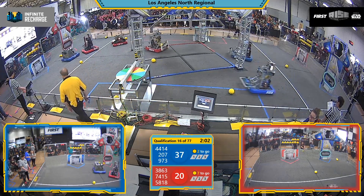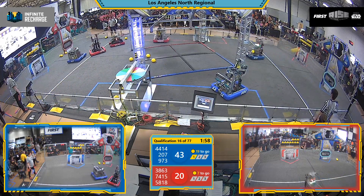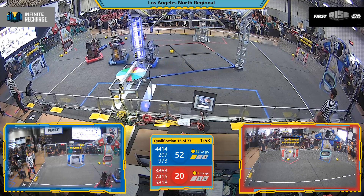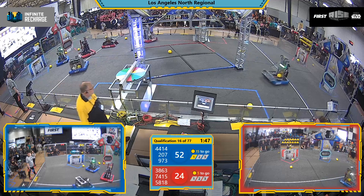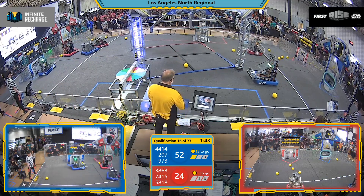There's five fuel into the top power port for the Draybots, followed quickly by their alliance partner, High Tide. If this continues, we might see a high score for the day. 38-63, with Panther Botics able to score some fuel into their top power port.